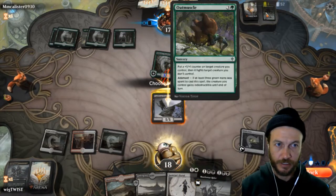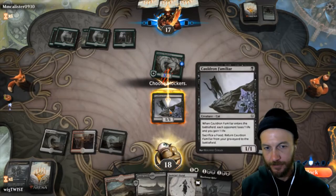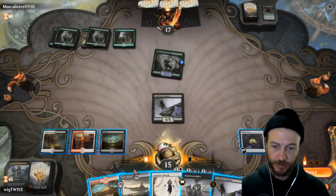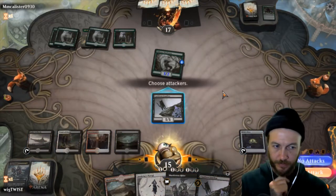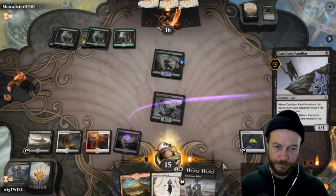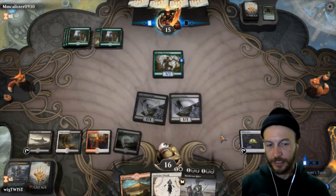He is indestructible. We'll take three — doesn't matter so much. Of course we're going to get a second cat. We'll put down our second cat, get another drain again, and pass turn. Now we can happily block.